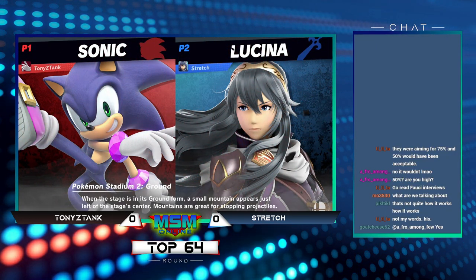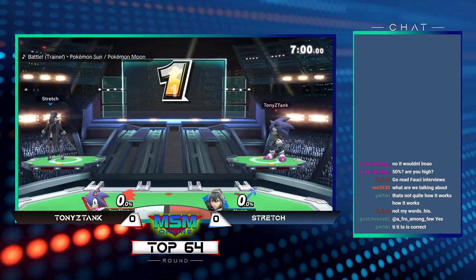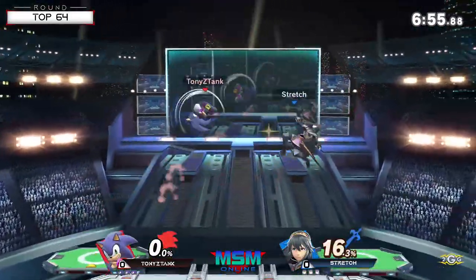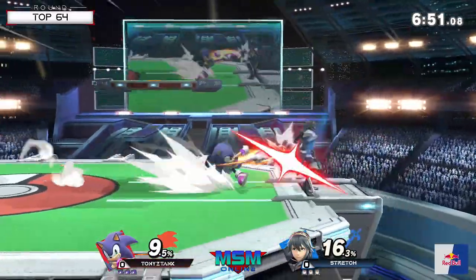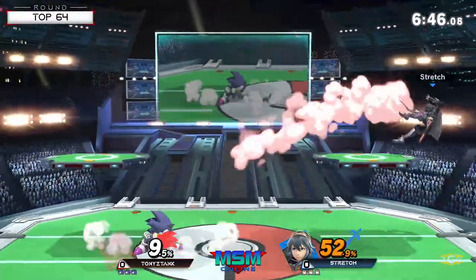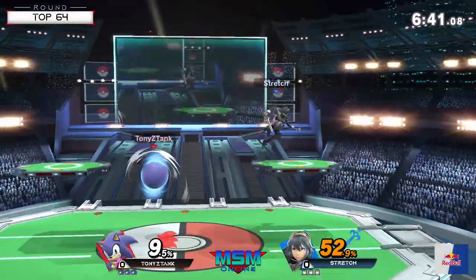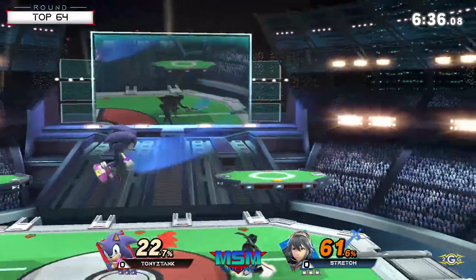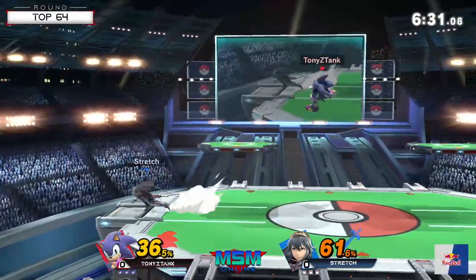I remember there was a time in Smash 4 where Mr. E was having a lot of success in this matchup with Lucina, but I just haven't seen much of it in Ultimate to really know if it's still pretty good for Lucina or not. I can only figure based on what I know about the two characters. I think Lucina has good hitboxes for dealing with Spin Dash at least, and great edge guarding tools because Sonic's recovery is pretty exploitable.